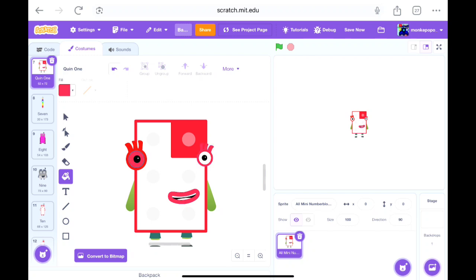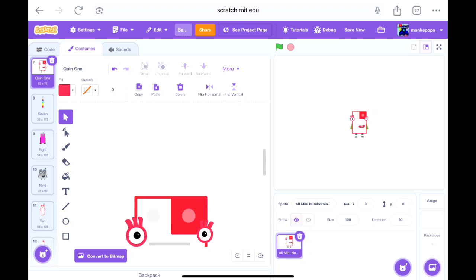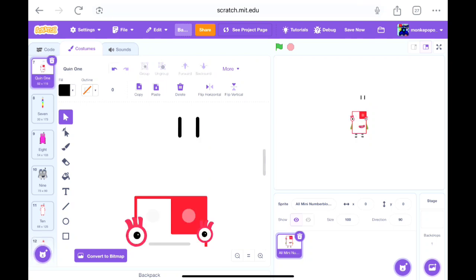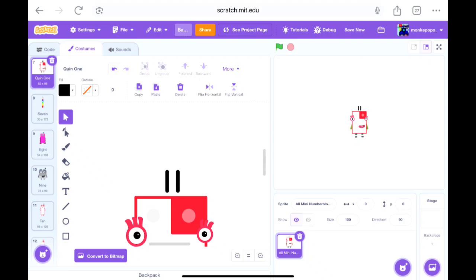We'll just do Eleven's color with the eye and mouth for Quinn One of course. One more thing to do so we could finish off Quinn One — we're heading to a great start though. Let's see how many minutes and seconds — I'm only gonna say the minutes. It passed 11 minutes from recording this without even editing.